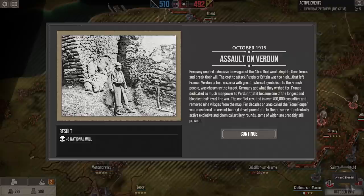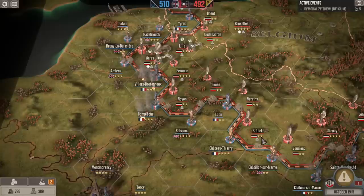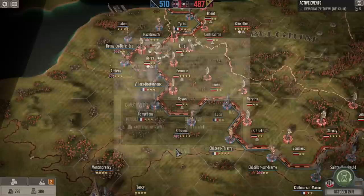Germany needed a decisive blow against the allies that would deplete their forces and break their will. We lose national morale for a battle that hasn't occurred — that doesn't make a lot of sense. If we defeat three Belgian infantry companies we get an additional 400 gold. I guess we don't get the bankrupt trait because we got the money back — sort of.